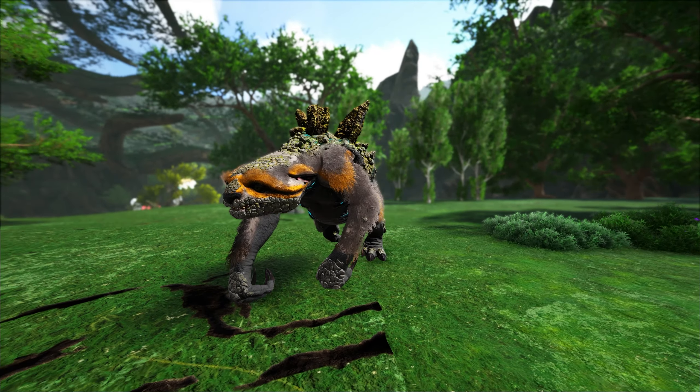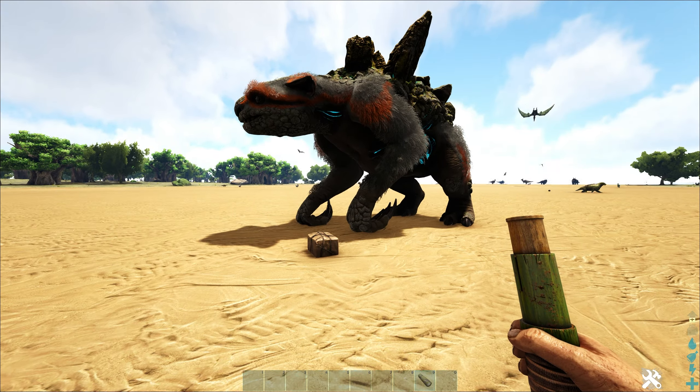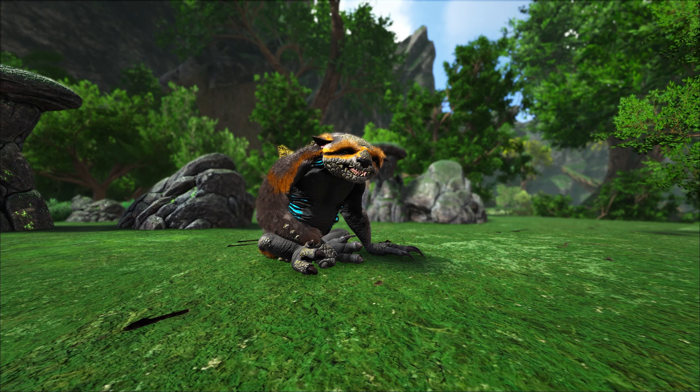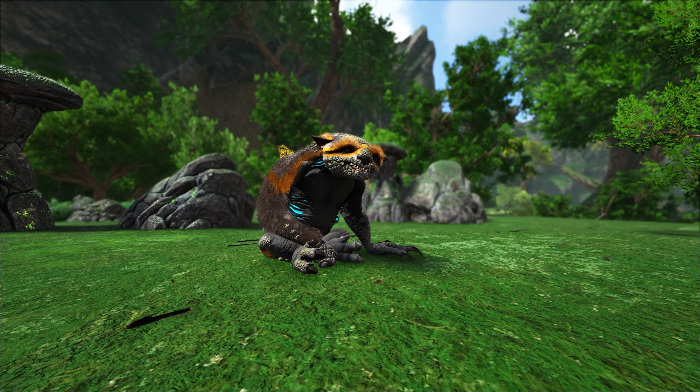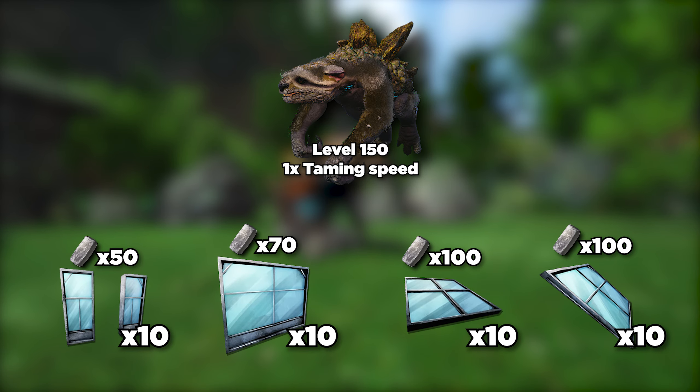Hello and welcome to another ARK tutorial. Today we're going to talk about how to get unlimited resources from gachas, so you'll never have to touch another tree, rock, or metal node again. Gachas are easily one of the most difficult creatures to deal with because they have emotions, making them very picky when it comes to certain things. But if you don't already know about gachas, they turn food into resources via gacha crystals, which you can open to collect the resources within. It sounds simple, but there's a bit more to it than you might expect, so let's break this down into categories.